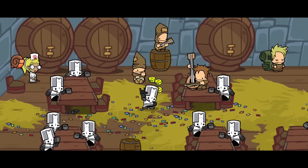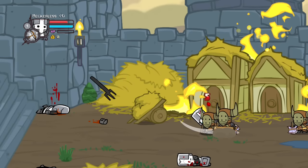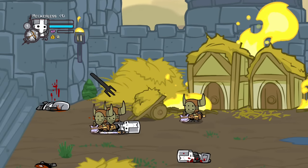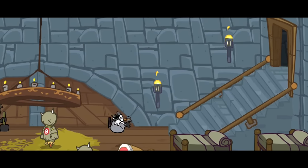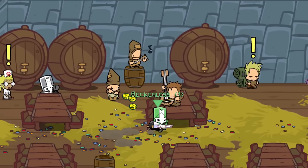All is calm and well in the kingdom until one day the Barbarians attack. Caught off guard, the knights of the kingdom try their best to fend off the enemy invasion, but they are outnumbered and unprepared. Down in the barracks, more of these knights are relaxing until one of the grey knights gets knocked down the stairs, immediately causing panic as everyone rushes out to see what is happening.